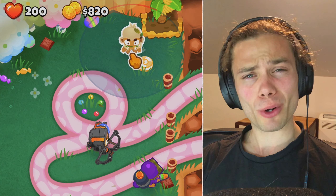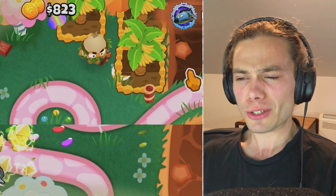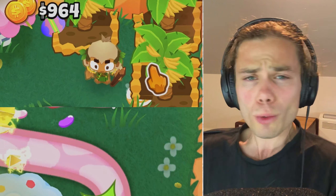There we go, our first lives have finally been lost, but I'm not worried in the slightest because I'm fairly well set up. I'll be using these next couple of rounds to save up for Druid of the Jungle — there we go! Now I can hold everyone there and just go back to my banana farms. What an investment that becomes. It's only $1,000, which is insane, considering it has full map coverage, can hold balloons there all day long. And if you level it up again, it does more damage and gives you money. It's just such a no-brainer.